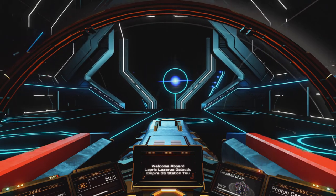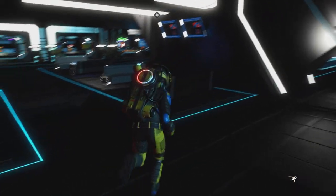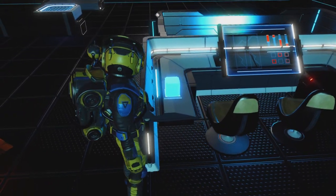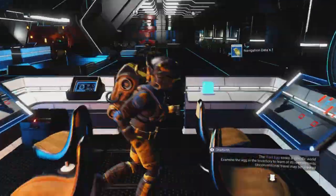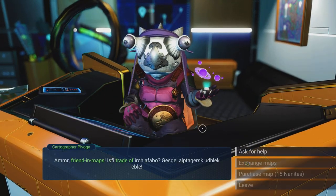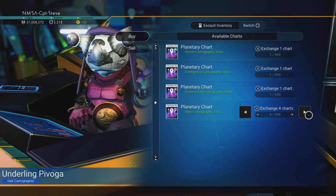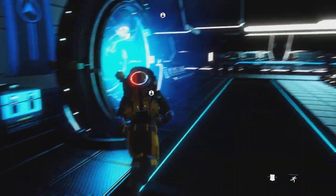To find a portal I first need to find a monolith and offer a trinket of the race in the system. This is a Gek system, so I need Gek trinkets. Running around the station looking for glowing cubes for navigational data — there are blue ones on the desks, sometimes flat disks too. Grabbing them all to exchange for alien maps — the purple ones at the bottom. Got four alien maps.